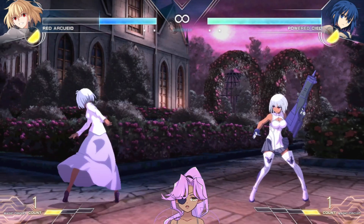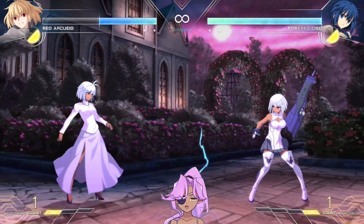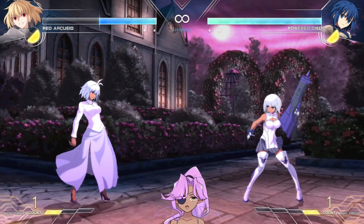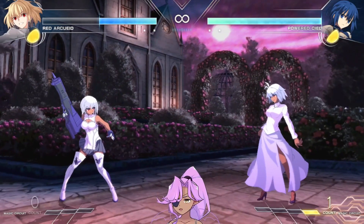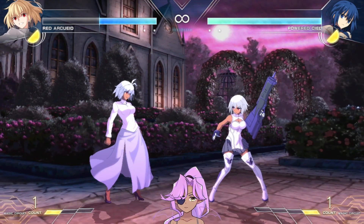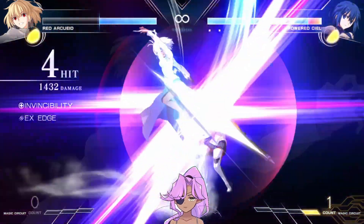236B in a lot of situations is really strong for her — if you think someone's trying to run up on you, you can do this and jump cancel to get a confirm. 236C has invulnerability and goes pretty high above her to the top of the screen, stopping people from air dashing at her. Same thing on wake-up — you're doing it as an invincible reversal.